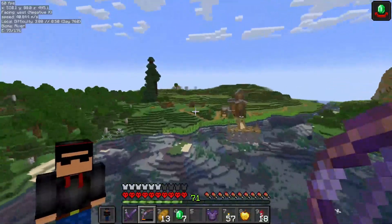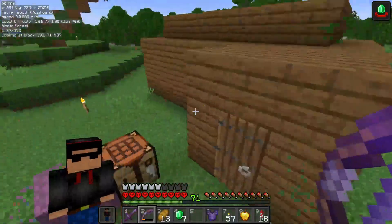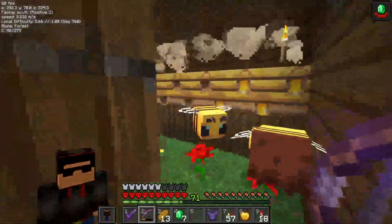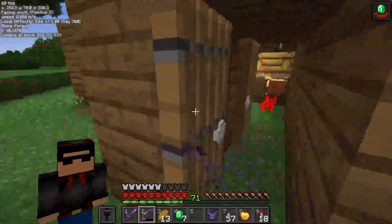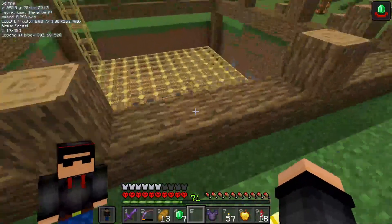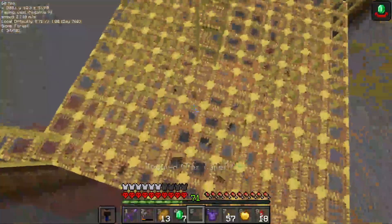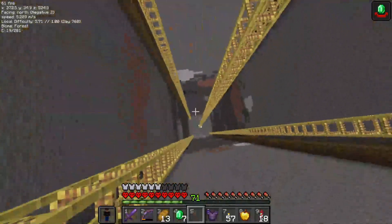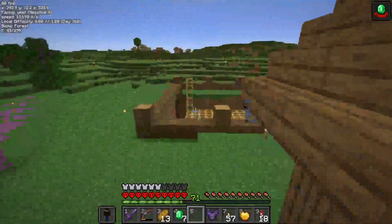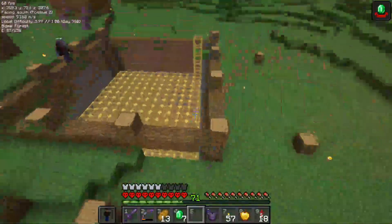Thought of it — you can see there's like an outhouse. This is a makeshift bee farm that I made because I needed honeycombs for this. But you have this hole here that you might have seen in another video that we did a while back. I don't feel like covering this hole up.